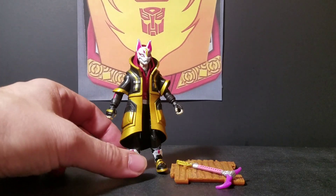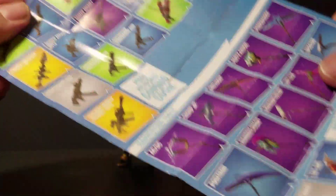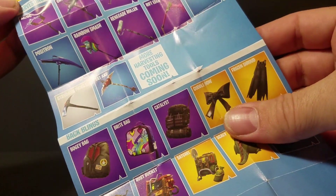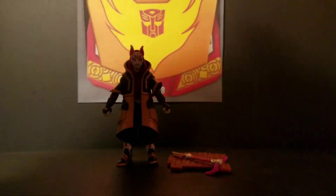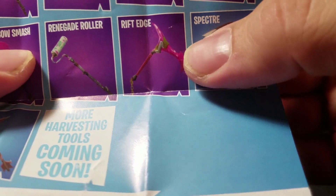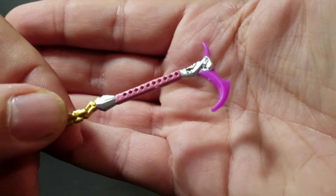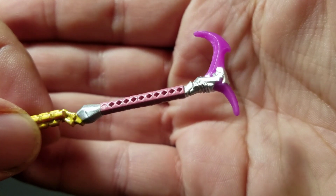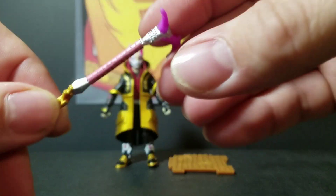Here we have Drift right out of the packaging. First we're going to look at the pamphlet it comes with. Drift is separated into weapons — you got the skins, harvesting tools, back blings. You got the skins and the accessories. Now Drift has what we call the Rift Edge, and it's a harvesting tool. Here it is — it is mostly purple and pink, gold and silver, and it's very intricately detailed. It's got a nice feel to it, nice molding to it. And that is his weapon.